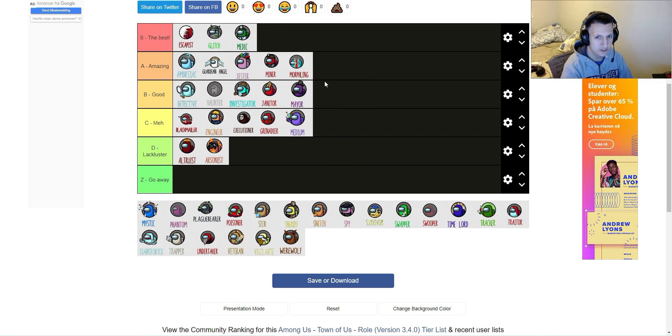Morphling is an inferior Glitch — I'll put it also in A tier. You grab a sample from somebody on cooldown, and then you can turn into that specific person you grabbed the sample from to frame them, you can kill them. It's an inferior Glitch, that's all I can say.